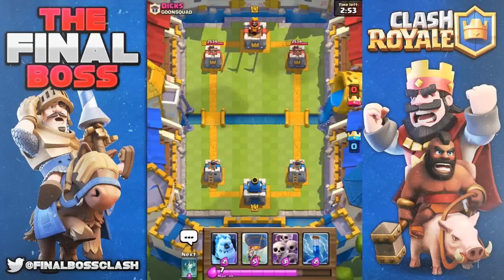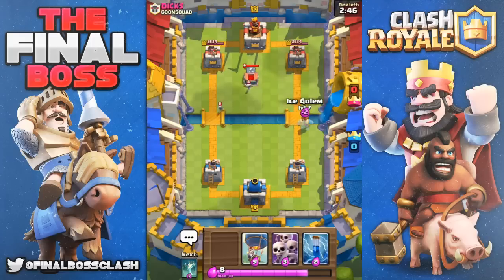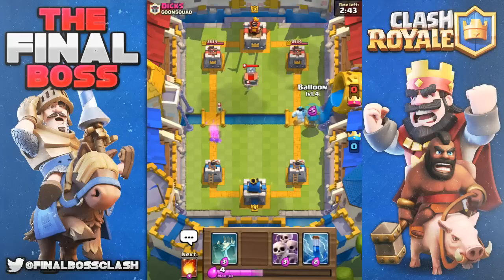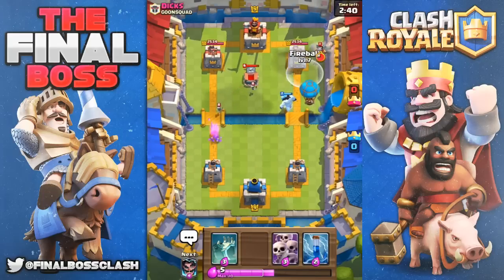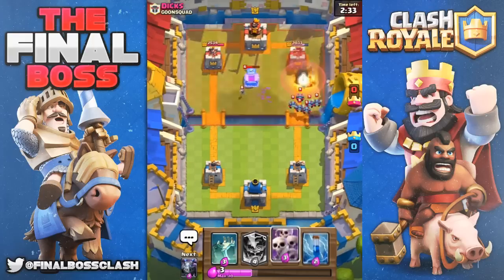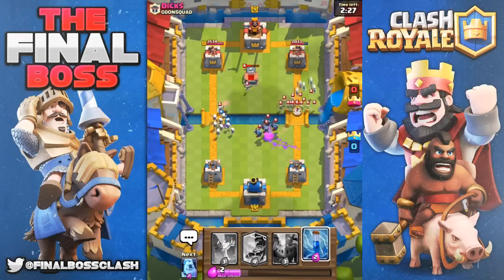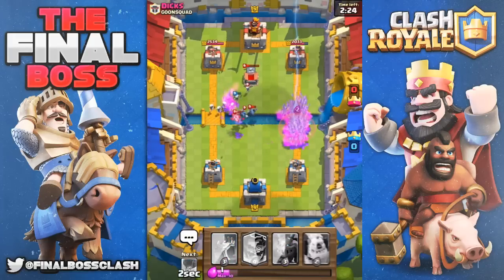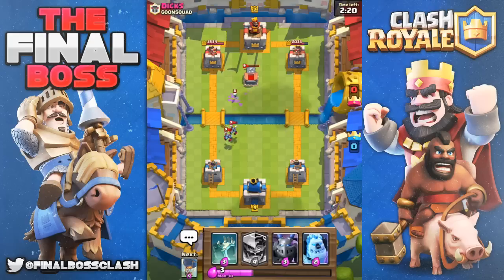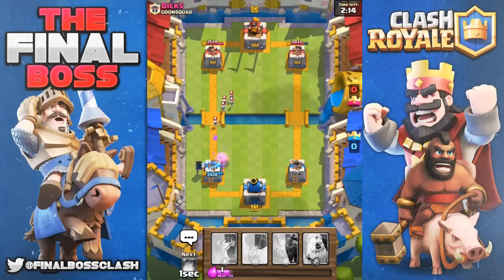Alright, it's not Academy, it's digs. He puts down an electro wizard — good push since he has the minion horde. The only time you really see minion horde these days is with the bait deck. The skeleton army distracts nicely — one of the skeletons takes the minion horde all the way over to the other side. He just drops a skeleton army. Oh yeah, if I would have dropped it right in front I think that would have taken out the goblin horde completely.